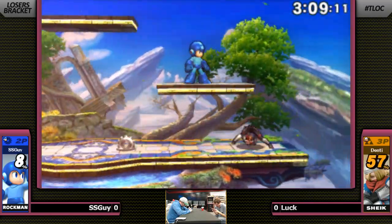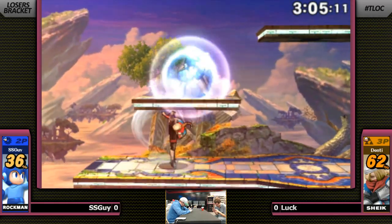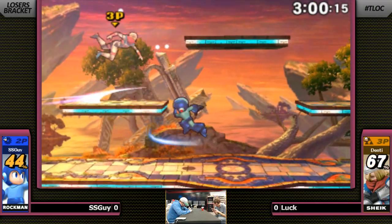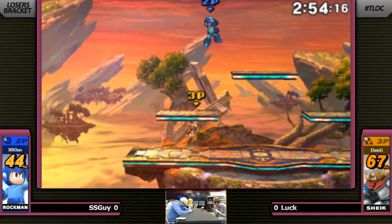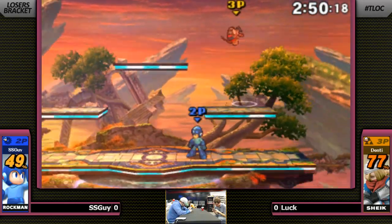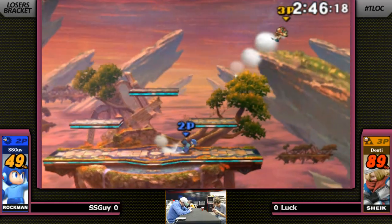He just went down right through the tornado, through the Meta Knight. I mean, take notes — if there's a tornado drill, you don't need to go hide in your bathtub, you just need a kick. It looks like SS Guy has worked out a lot of new movement. It's very different from what we saw last week — maybe because he mostly fought on FD. But look at this: Mega Man has really good aerial mobility, so he's using that to be really tricky.